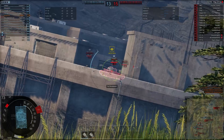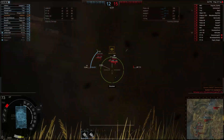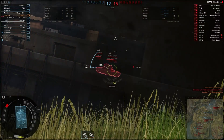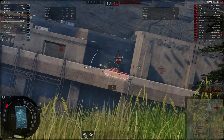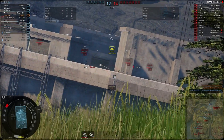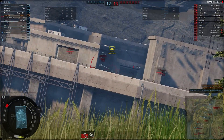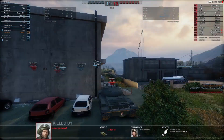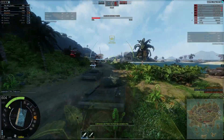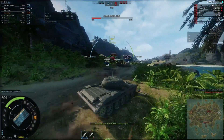However, the matchmaking puts you together with people from various tier rankings, and if you're on the lower end it'll be pretty hard to get any shots off that actually penetrate an enemy's armour. There are weak points in armour that you can find by moving your reticule over a tank's hull until it turns orange or green, indicating that if the shot is accurate you'll penetrate the armour and deal damage.